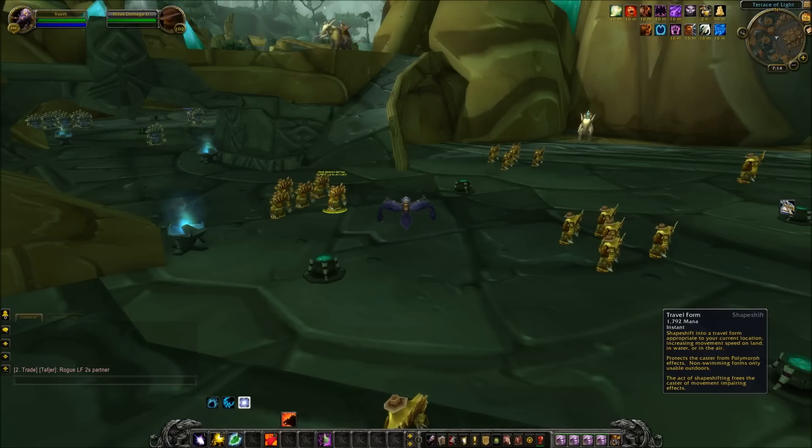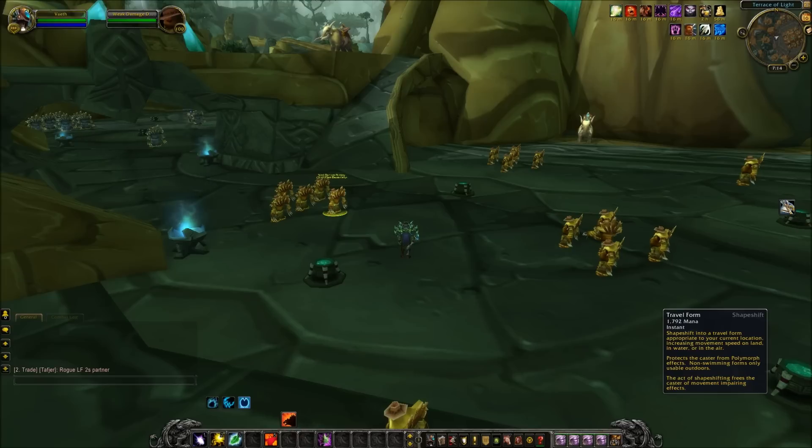Another major change is that Symbiosis is gone. It was too much button bloat for the game, because Symbiosis realistically added a button to every single spec in the game. So they removed Symbiosis and compensated in some other abilities, in terms of any type of defensive capabilities you would have received through Symbiosis. That leads us to the changed abilities for a Guardian Druid.